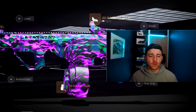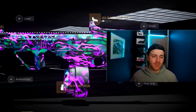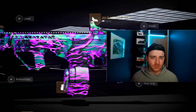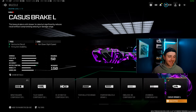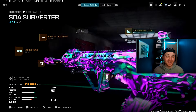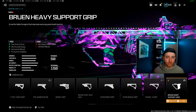Now we have the newest weapon, the Subverter Battle Rifle. This has one of the fastest time to kills in the game right now, and although it does have a slightly weird, snaky recoil pattern, if you learn to control it — which is quite easy to do — then this is one of the deadliest weapons you can have. You want to use the Casus Brake L Muzzle, the Dozer 90 Long Barrel, the Jack Glassless Optic, a nice big 50 round mag, and the Bruin Heavy Support Grip.